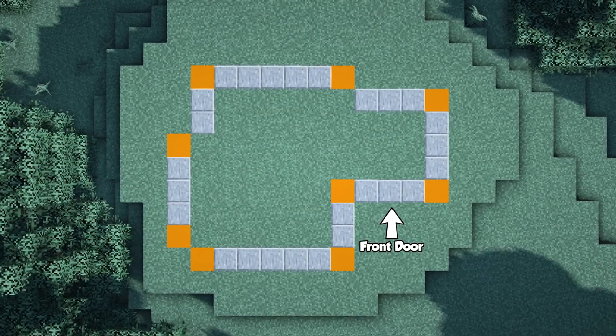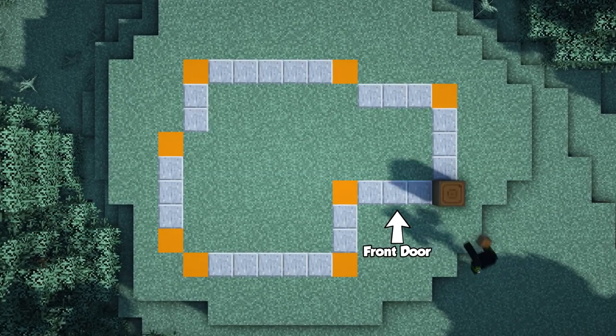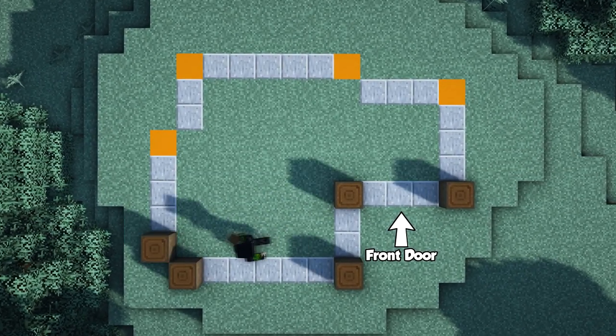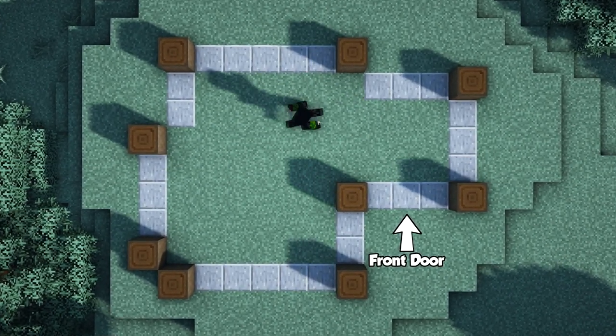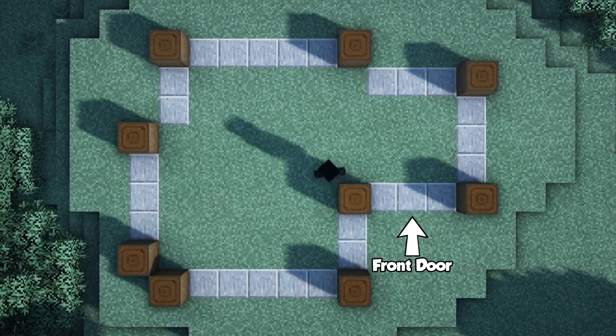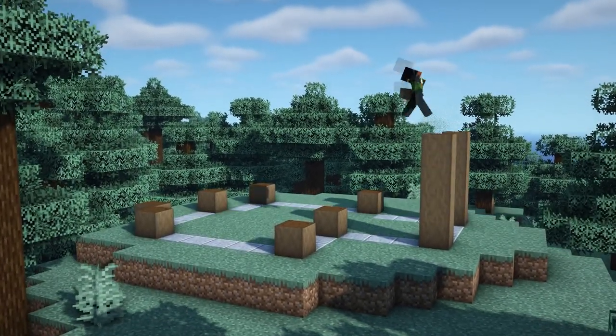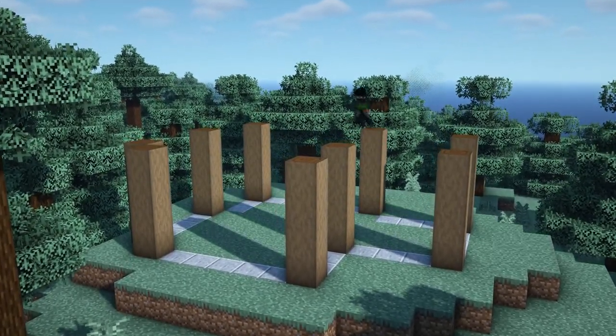Here is the size and layout of the building. The orange blocks mark where we're going to be placing our pillars using some stripped dark oak logs, and the polished andesite blocks are just so you can count how many blocks are between each of them. Once you've got all of those placed down on where the orange blocks are marked out, go ahead and place three more stripped dark oak logs on top of them so all of your pillars are four blocks high.